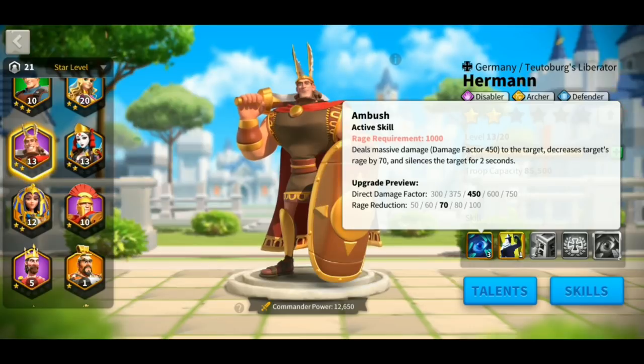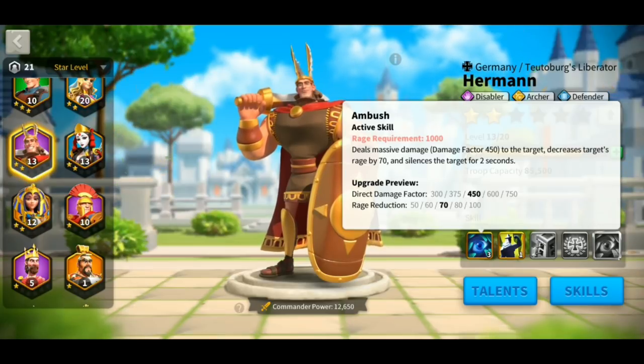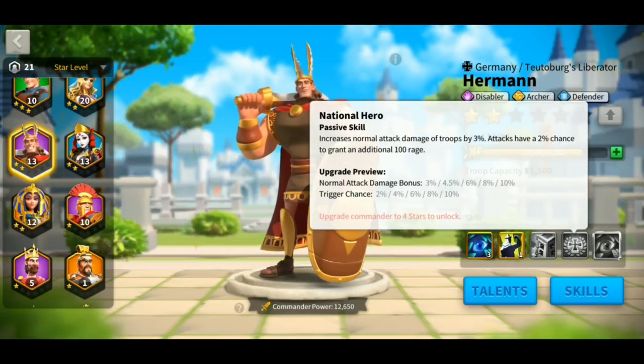Now you're going to limit your commander by casting this Ambush skill. Basically what's going to happen here is that you're going to gain a total of two turns. If you think about it practically — the enemy would lose one turn and you gain one turn — meaning they are set back by one, and you are now practically two turns ahead of them.